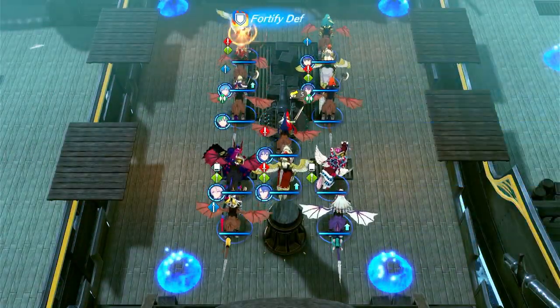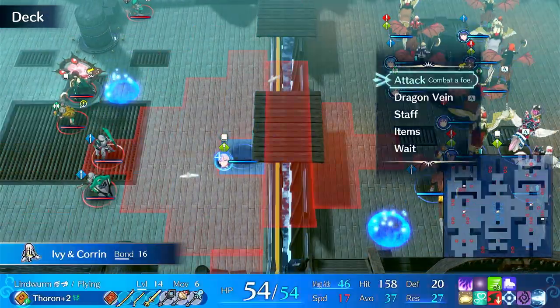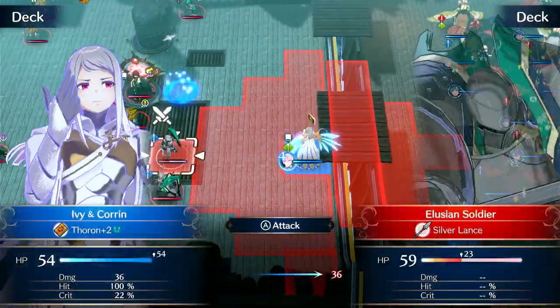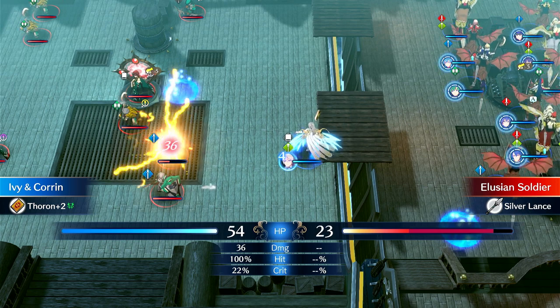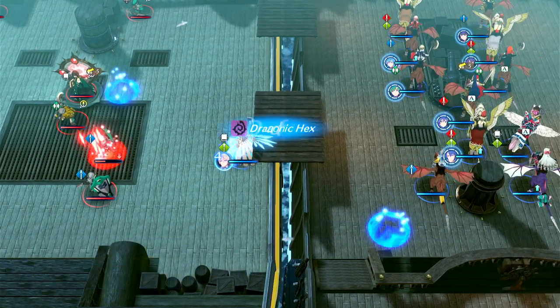Another very useful thing she can do is freeze groups of enemies. She can engage and then Snap Freeze in a plus shape, so the target gets frozen and all adjacent enemies get frozen, and then she can Canter out.